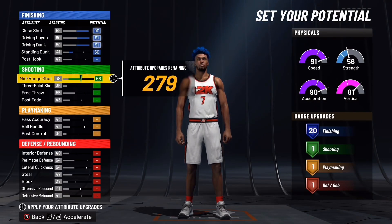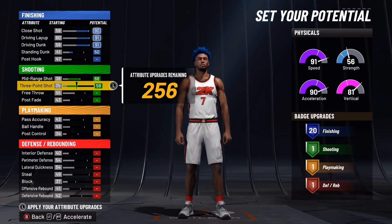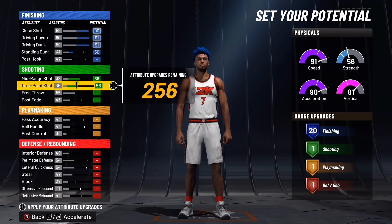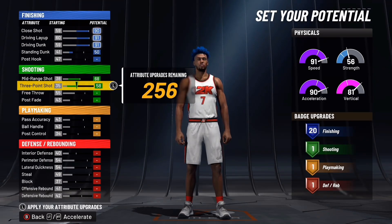For shooting, your mid-range shot is going to be a 68 and your three-point shot is going to be a 58. I know what you're about to say — with boost it's going to bring your three-point shot up to 60 plus. In this game, you can shoot with a 60 three-pointer and a 60 mid-range. It's so easy to shoot in this game if you know your jump shot — I promise you, you can shoot.